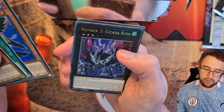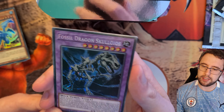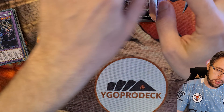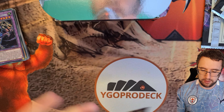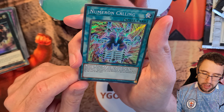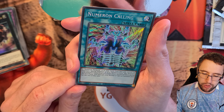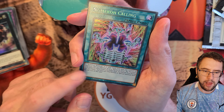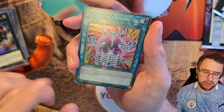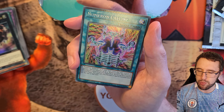Everyone's buying these boxes for that 10,000 Dragon. A secret rare Invocation would be a great pull as well — that card has never been cheap. I think the cheapest it is right now is $25, and it's been in at least four sets already and it's still not cheap. Appliancer Laundry Dragon, Appliancer Rescue, Appliancer, Invoked Purgatorio — love the artwork on that card.